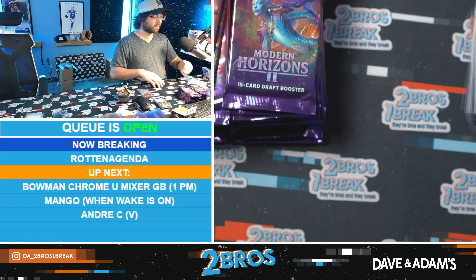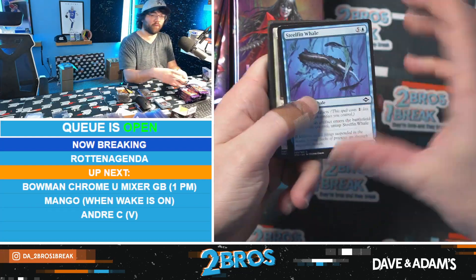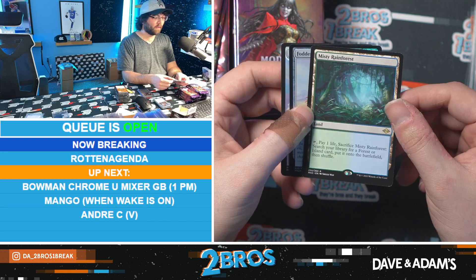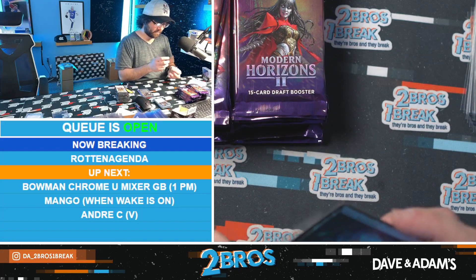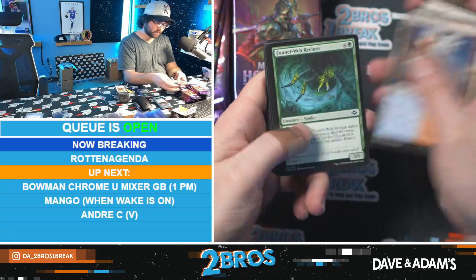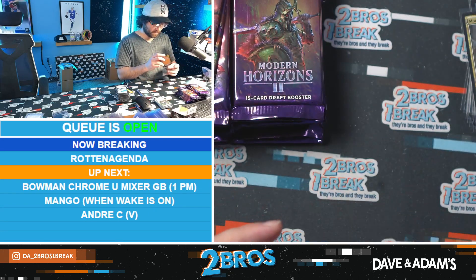Rishadan Dockhand is our rare there. We have Misty Rainforest - I believe that's still the best fetch we can hit. I know all these are relatively cheap now compared to what they used to be, but Misty is definitely up there. We're just trying to avoid Marsh Flats. We have Cursed Totem - another card that's risen in price a little bit thanks to Yawgmoth. Nice Cursed Totem there.